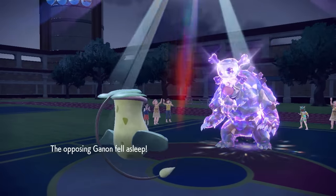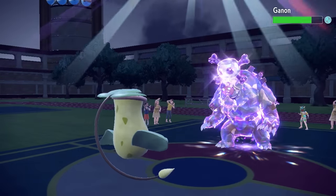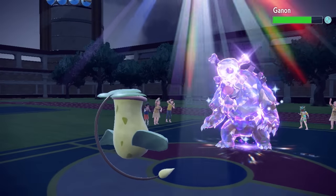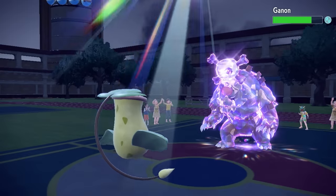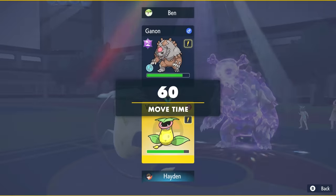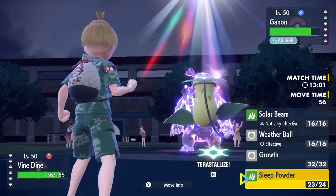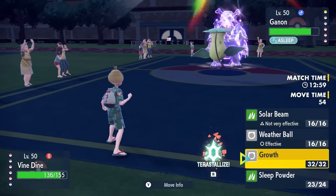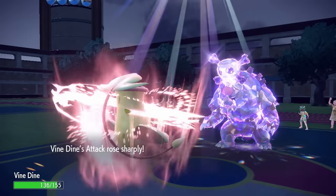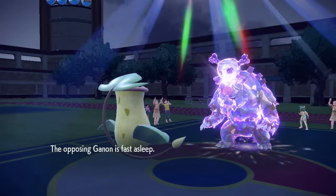This gives us a lot of momentum, because if Ursaluna stays asleep for just one more turn, I can set up Growth and double my Special Attack while my Speed is also doubled. Victory Bell has turned the tables as the scariest mon out here — this thing is literally Blood Moon Ursaluna, but I am Plant and much scarier. We check the Sun turns left, and I'm feeling like I can make it happen. I go for Growth — we grow nice and big, and that lets Victory Bell hit extremely hard.